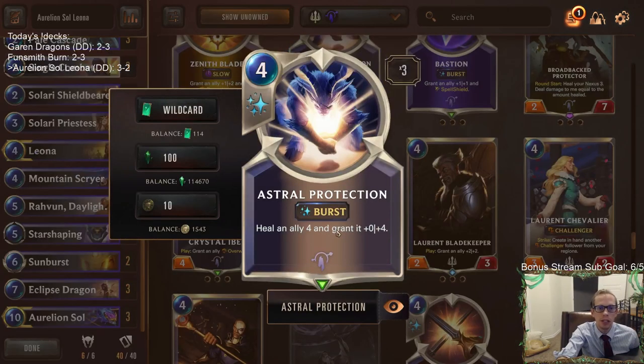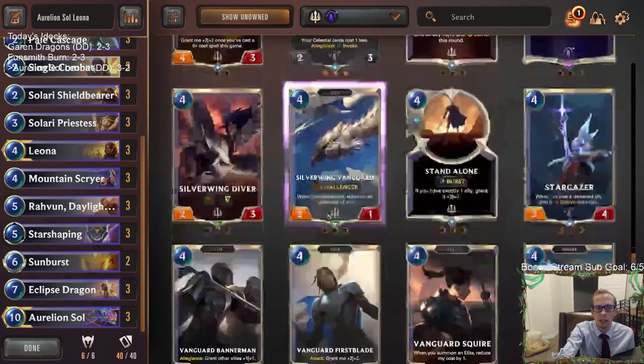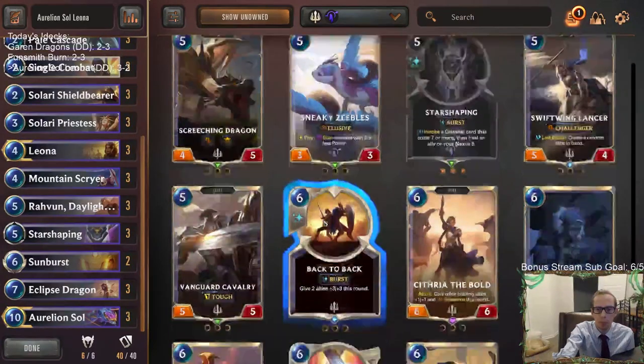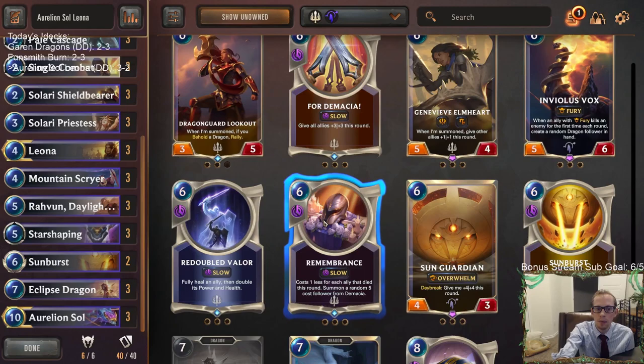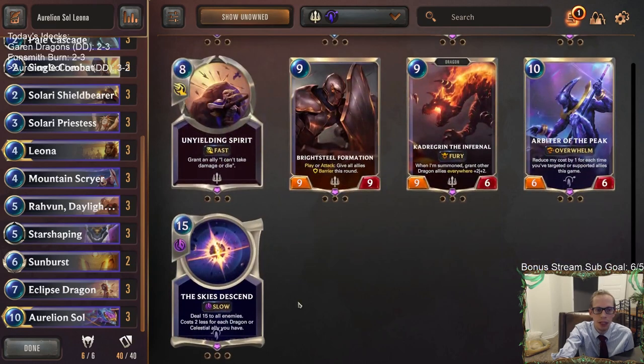Then they do the Pack Your Bags — we can heal 4 and give it +0/+4 to keep stuff alive. Zenith Blade with Overwhelm can help get through all the small little blockers. I don't really know exactly what we want to take out for that, but those are things to maybe look out for. Skies Descend probably just won't be castable often enough.